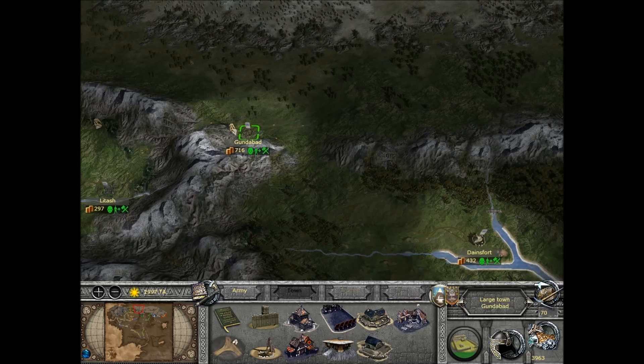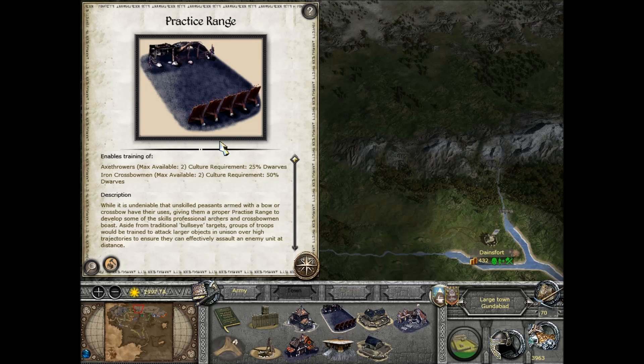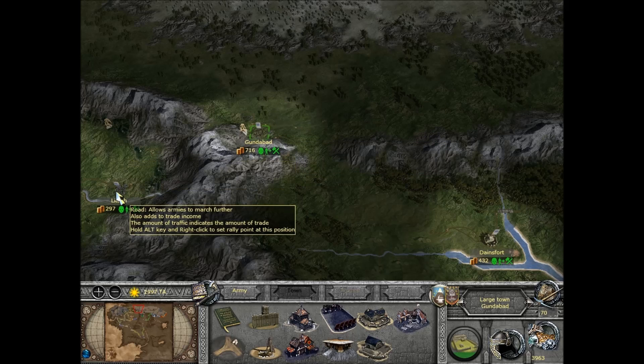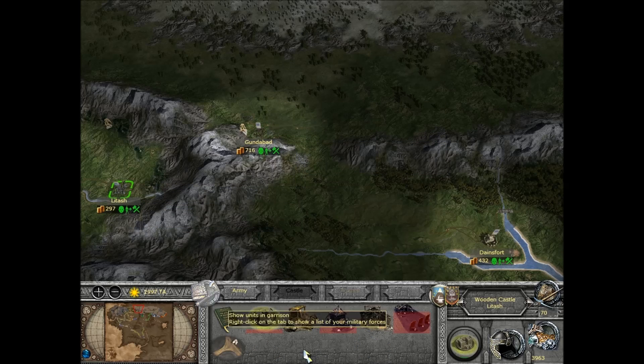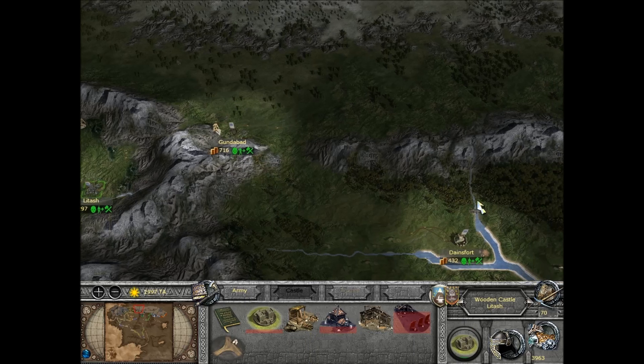Another plus to being five turns late: the Orcs of Gundabad had actually already upgraded their structure to a practice range, so now I can get Iron Crossbowmen where I need them — at the front. I checked but it's just a boa there, so no such luck. Never mind.